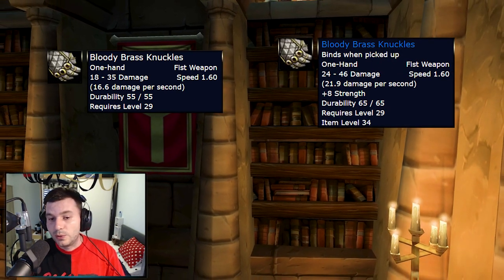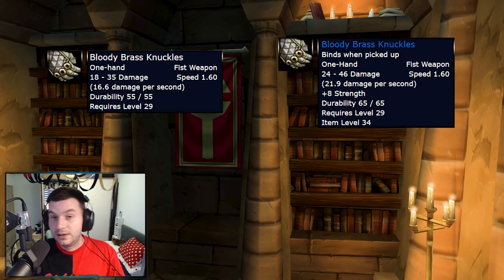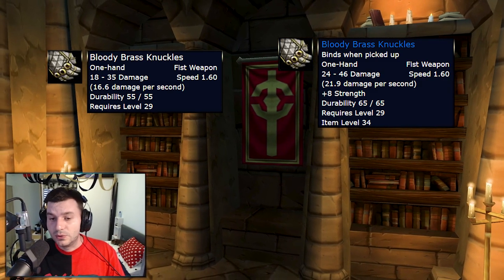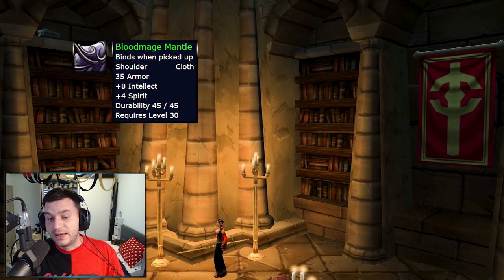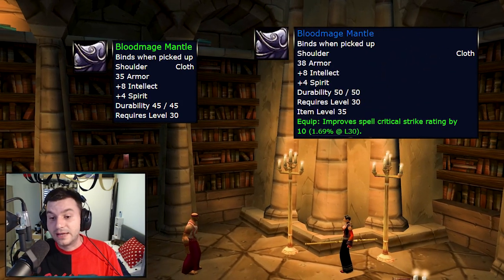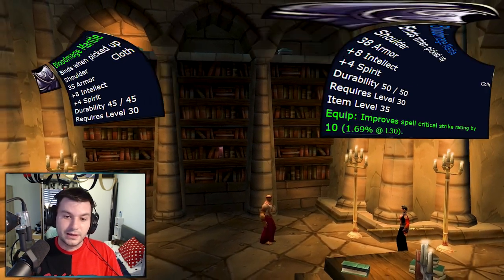After the pre-patch it's going to have 22 damage per second, 8 Strength, and it's a level 29 item. Could be used even by Twinks, or you can use it to level your fist weapon skill to higher levels. Bloodmage Mantle, which had 8 Intellect and 4 Spirit previously, now has an extra 10 Critical Strike Rating, which at level 30 is 1.69% crit.